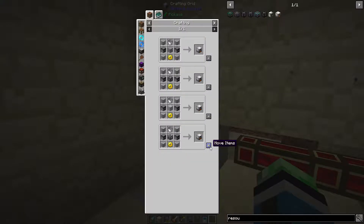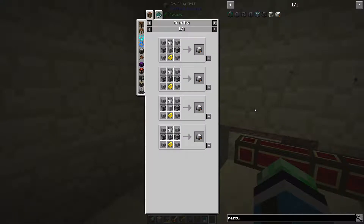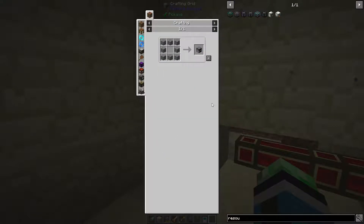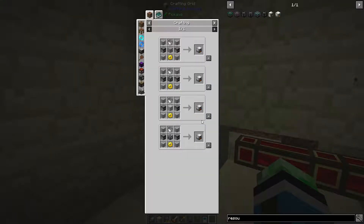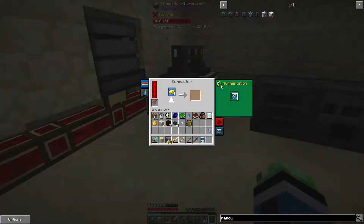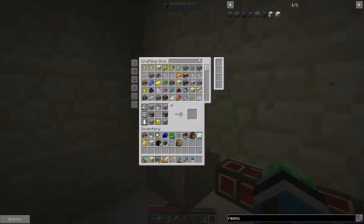So a machine frame - wait, what's going on? Game, don't crash on me. Okay that was really close. So let's see: plastic - four plastic, two furnaces. Let's do that. Gold gear - let's see gold, do this. Should probably close this as well. Alright, and then a machine frame and we should be good. Perfect.